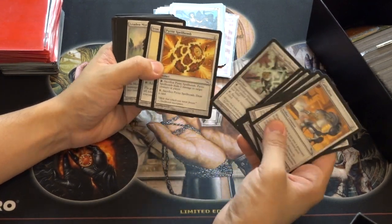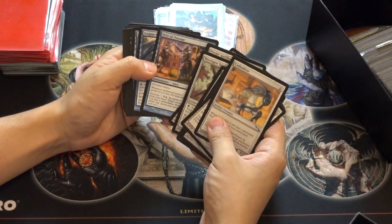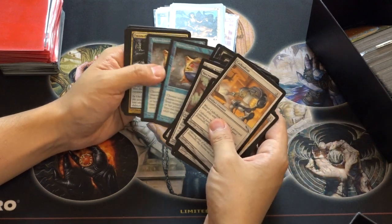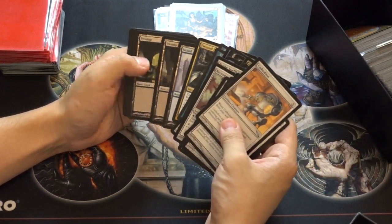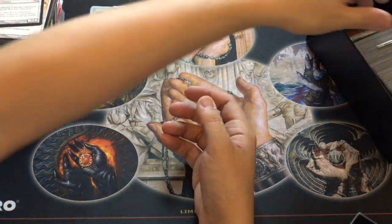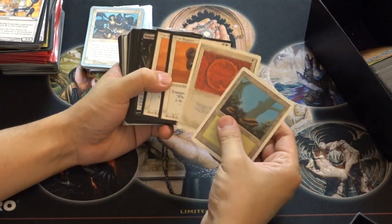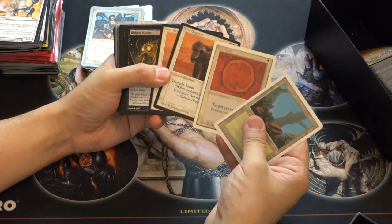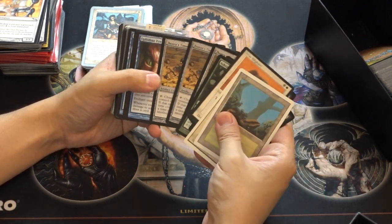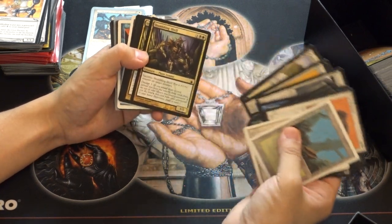These seem to be in order — I don't want to ruin their order. Oh, Pipes Bell Bomb — I don't know if that's worth money, I'm sure someone in the comments will let me know. Undercity Passage, Shred Memory — this reminds me of Vision Charm. These cards are just a lot of fun. So this was five dollars, and ooh, Arabian Nights — nice. I think I got my five dollars back with that.